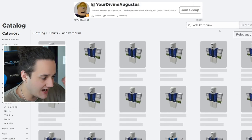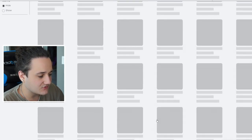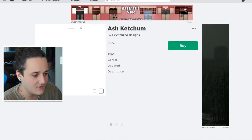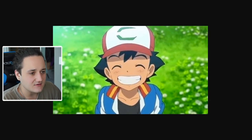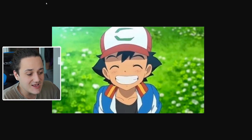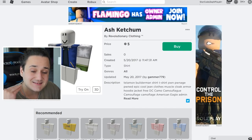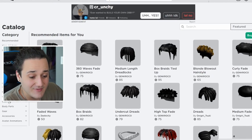Alright, typing in Ash Ketchum and straight up at the start there's already a bunch of options. There are two we can decide from. If we look at this one it looks more like this, and if we look at that one it's a different version of Ash Ketchum. You could really go with either, but I feel like since this is probably the more popular one, let's go with that because it's gonna look really nice in the end.